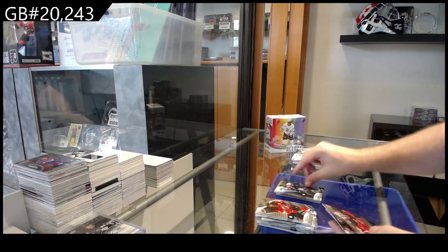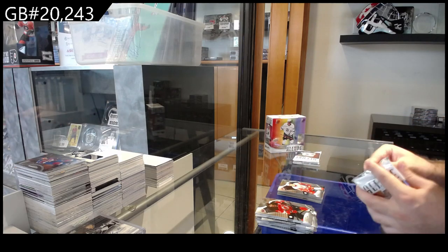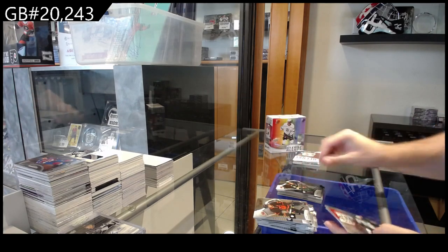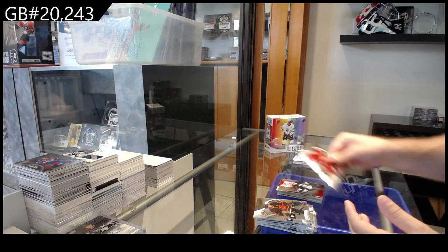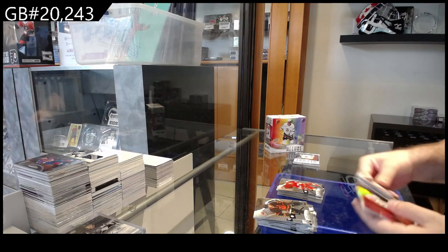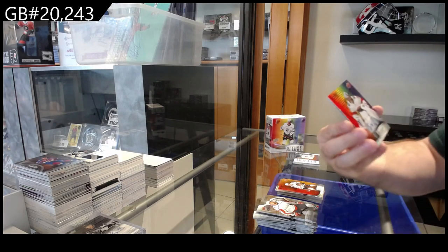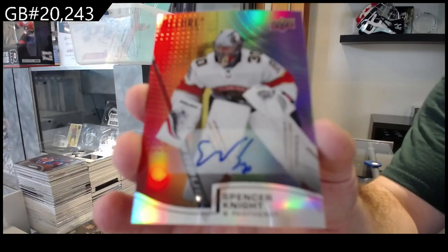Black Rainbow for Winnipeg of Ehlers. We got a Control Room of Gustafson for the Sens. And a Cider Rookie for the Red Wings. Black Rainbow for Minnesota of Addison. Hustle Hit and Never Quit of Ben for Dallas. And a Phillips for Calgary Rookie. Red Orange of Kirby Dach for the Hawks. We've got a Rainbow Rookie Otto — Spencer Knight.